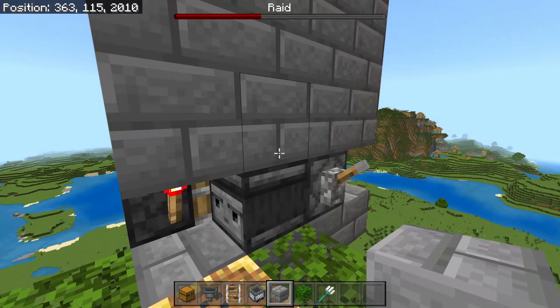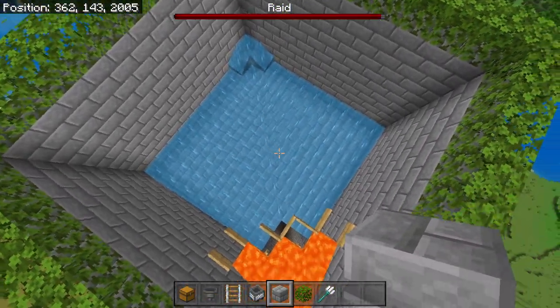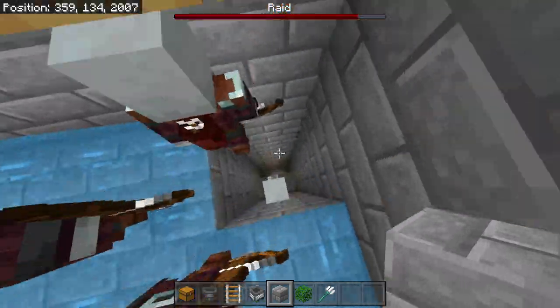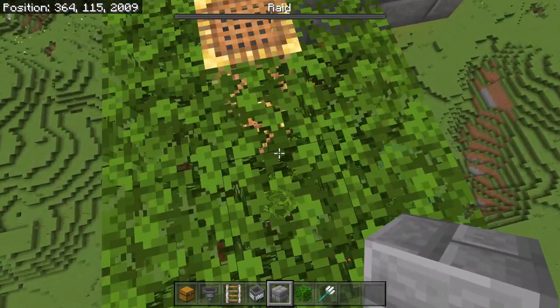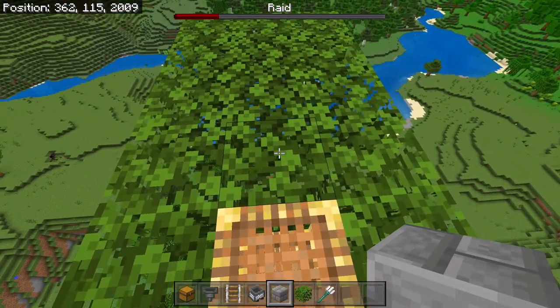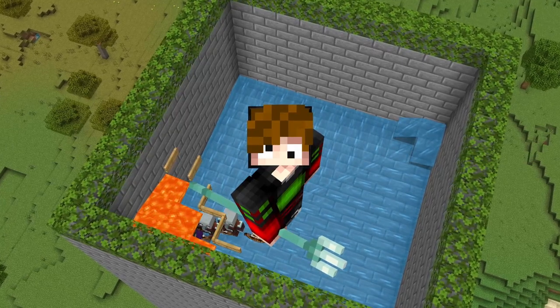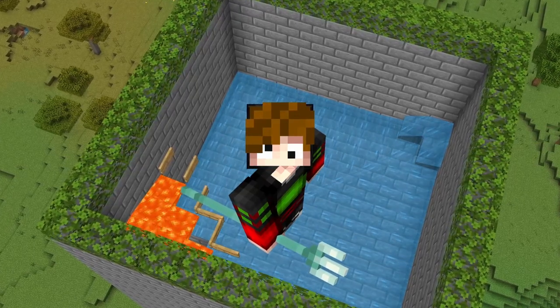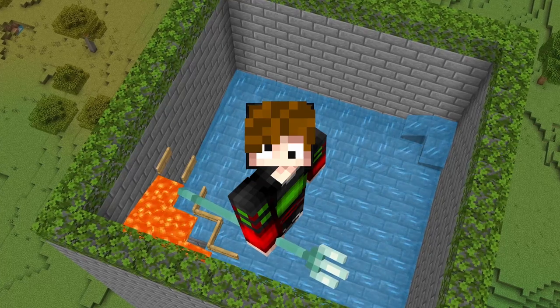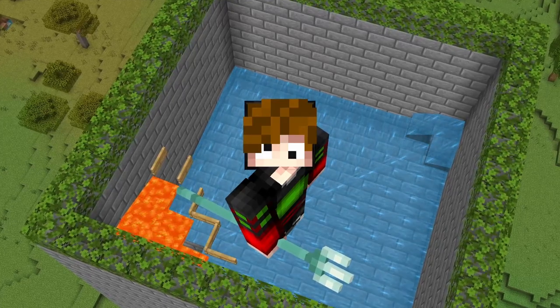We completed wave one of the raid. Everything spawns on the top platform, gets carried directly into the chamber, and dies to the trident killers, then the next wave starts. You can AFK here for as long as you want — 8 hours, 12 hours, whatever — and it will continuously run, giving you all of those sweet drops. This farm is super awesome and super efficient.